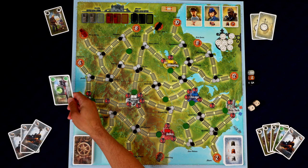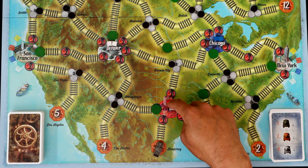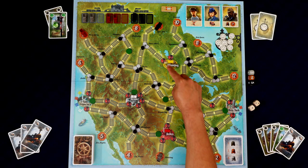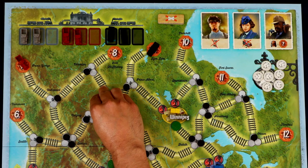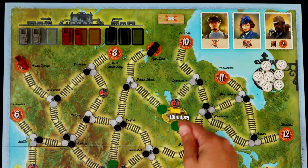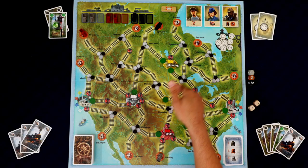Right now the black train is blocked because of the switch at this intersection. I think we want to play our switch card right away — put it in the discard pile — and that lets us go to any intersection and alter the position of the switch. We could move it to let the train pass toward Winnipeg. But now there's a red signal going into Winnipeg, so we'll need to place a signal there too.